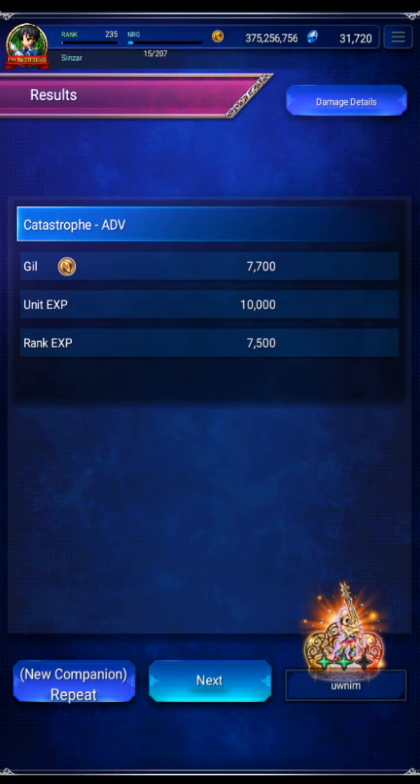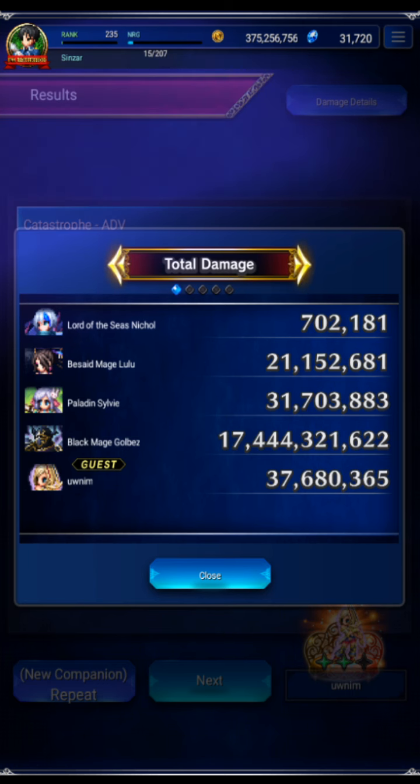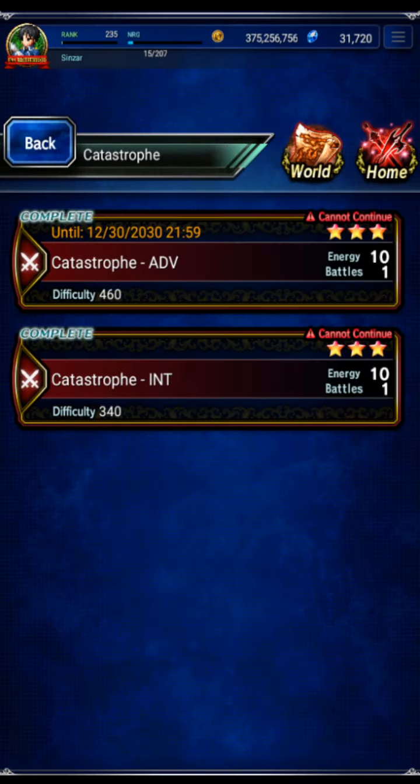There's also an alternative: skip the magic tank and just buff earth resist on the party and cure the imperils. That would work but it would be more action-intensive. There you go — an all-mission clear with Golbez. The turn chart will be in the comments. We'll be doing more clears over the weekend — see you in a bit!